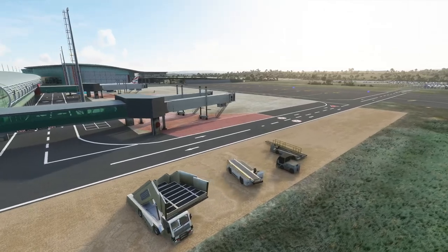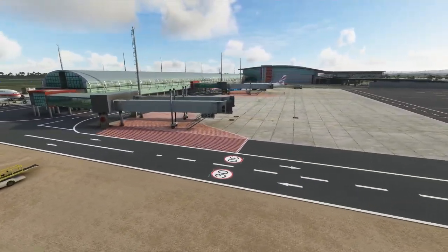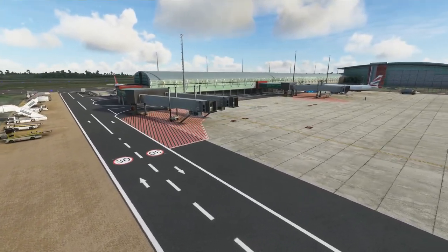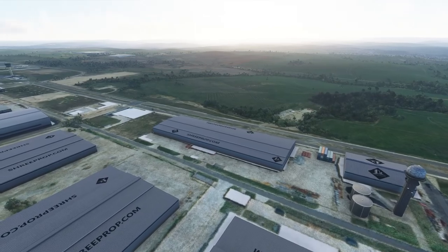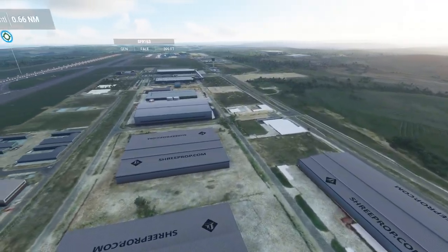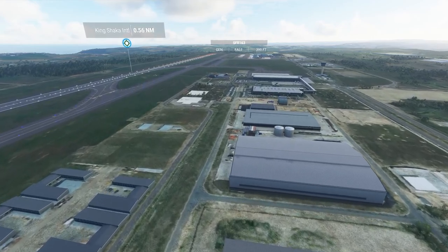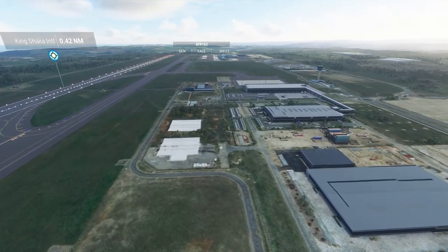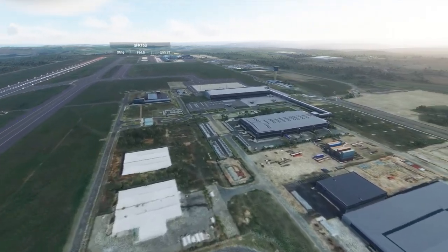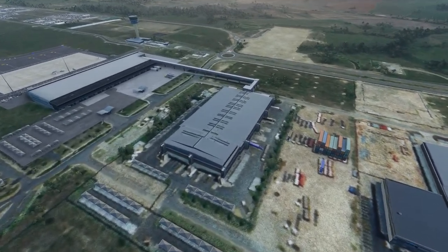The airport forms part of the Dube TradePort, which will additionally consist of a trade zone linked to the airport's cargo terminal facilities. Supporting infrastructure includes nearby offices and transit accommodation for tourists, an integrated agricultural export zone, and an IT platform.